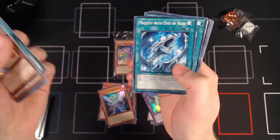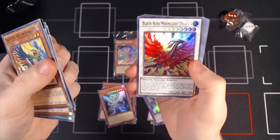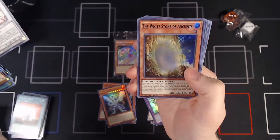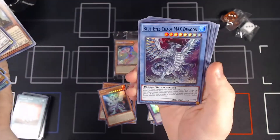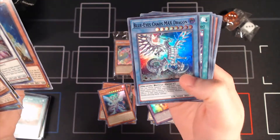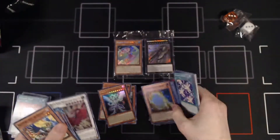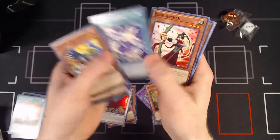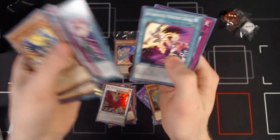Give me those Blue Eyes cards — the ones that I want, at least. Black Rose Moonlight Dragon. We got the White Stone of Ancients with the purple letters. And Blue Eyes Chaos Max Dragon — that's actually not a bad pull. It's one of the better ones, not the best one, but it's a better pull. It's not terrible. Definitely could be a lot better, but yeah, overall I'm happy. We got a good number of Blue Eyes cards.